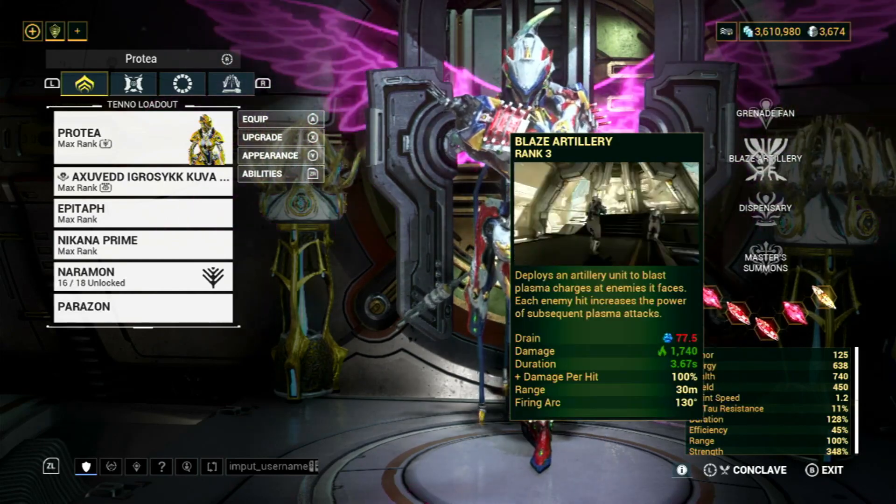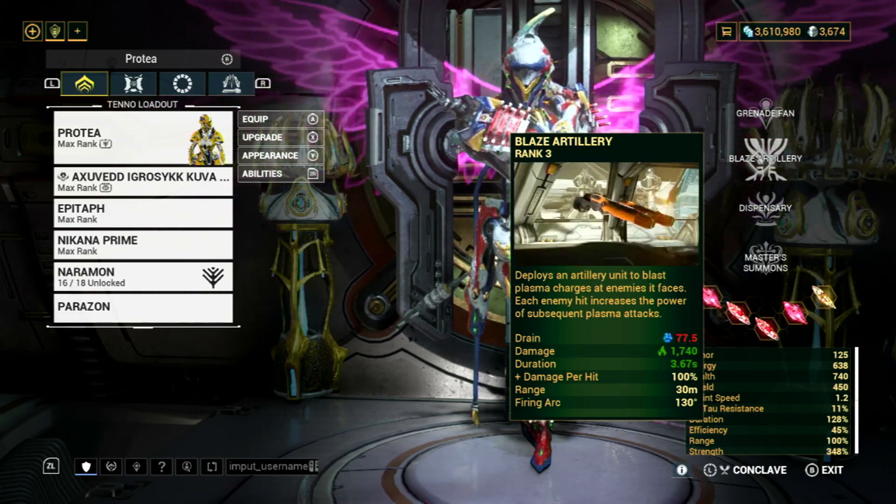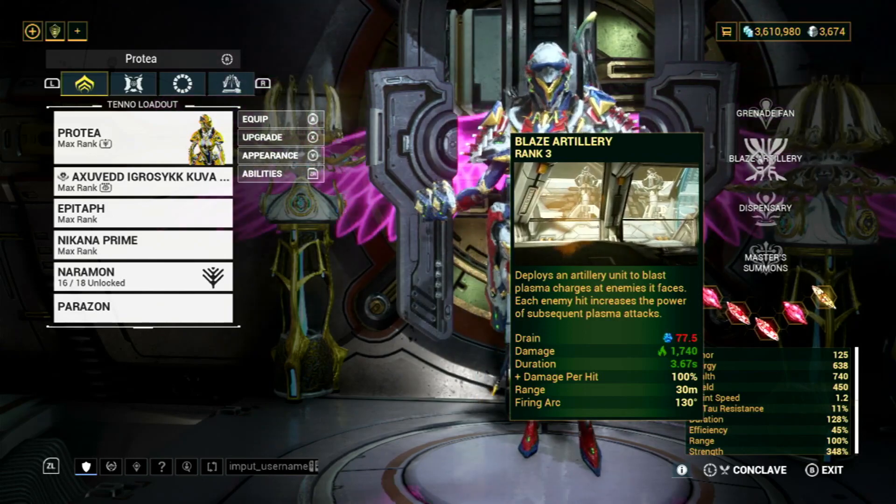Right now we have 1740 Heat Damage on our Blaze Artillery. With Growing Power and Molt Augmented combined, we will get even more damage in the mission.